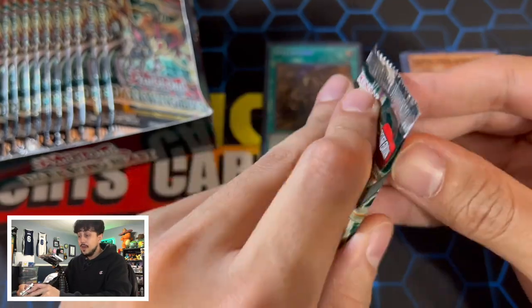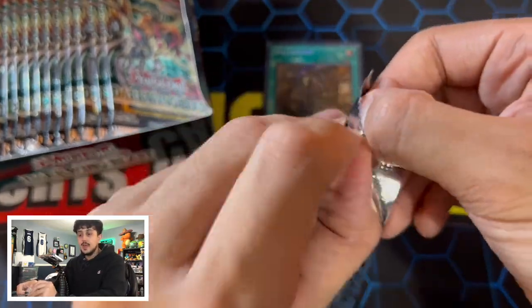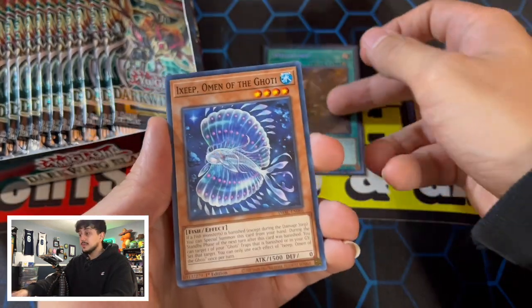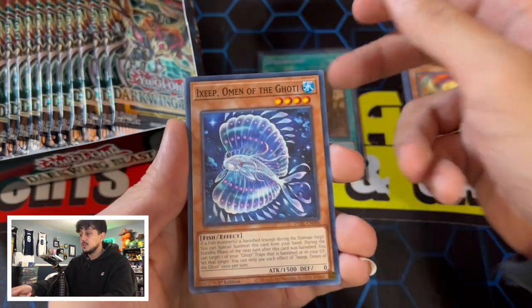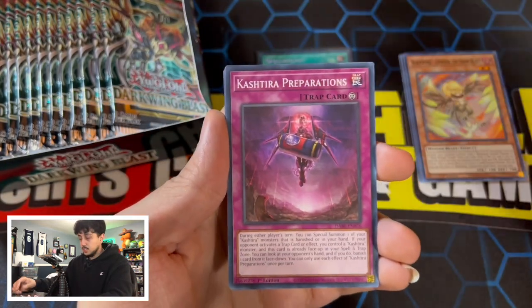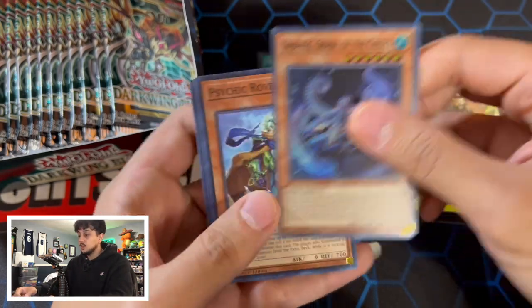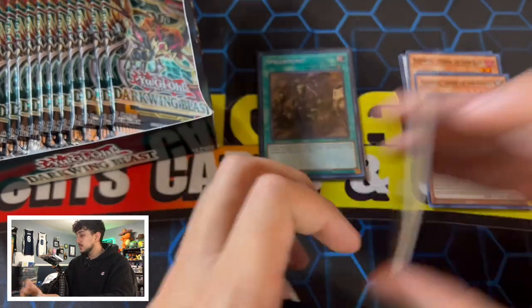If we do ever go into a format where Link Summoning is a prime mechanic — right now, for example, Tier Limits is one of the best decks using the Fusion mechanic — but eventually when there is a Link-based format, this card is going to be nuts. We have an Ixie, Kashtira Preparations, Tier Limits Scream, and we got a Goaty Super Rare. That's it for that pack.